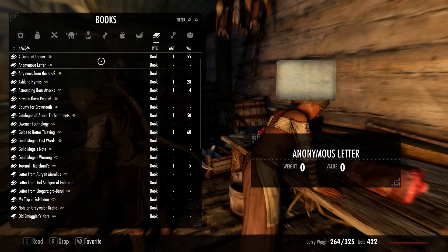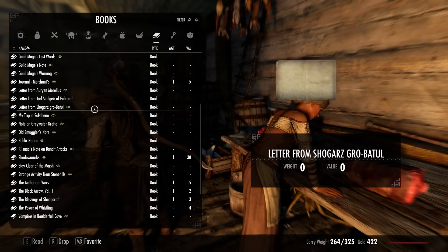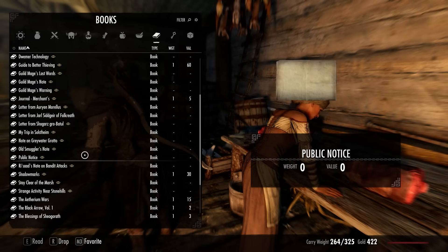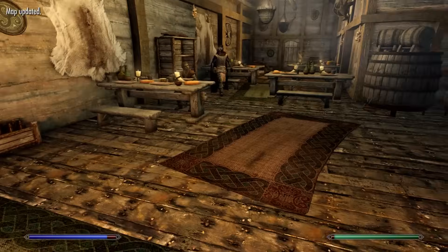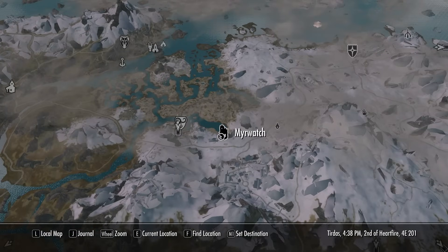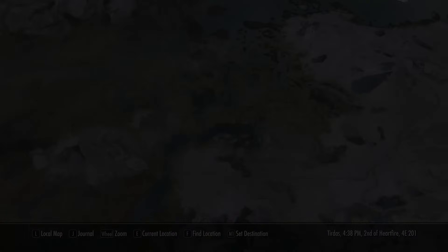She said it's all on this note and then didn't give us a note — whatever. The map has been updated though, and there's Stonehills marked. We're not really going that way so it's good to know but not immediately useful.